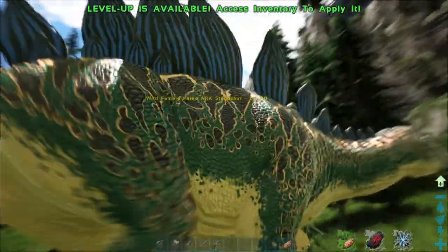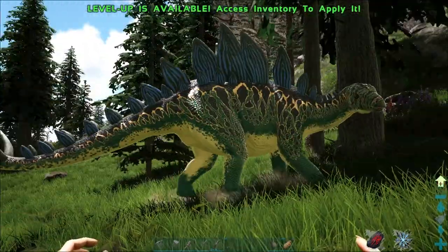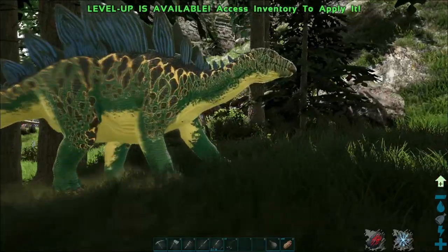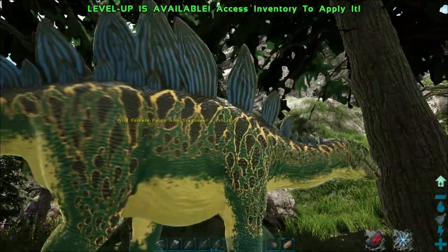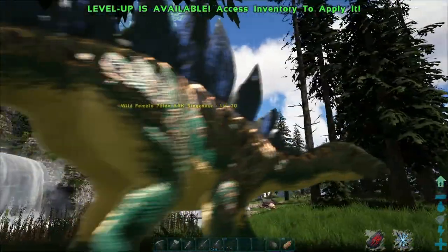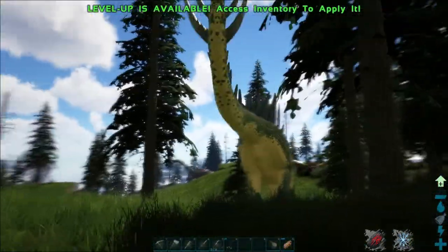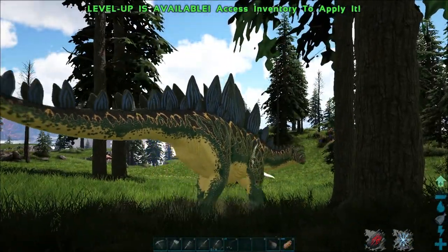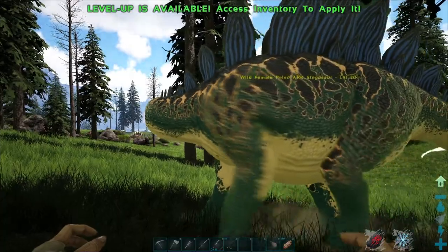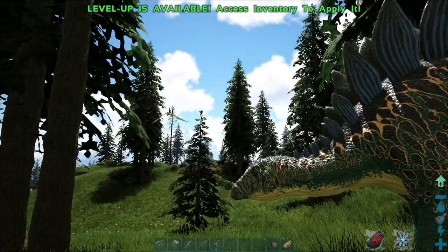Maybe I'll just go with one of these guys. Stegosaurus — as you can see, this is a modded one, it didn't have the solid coloration that the other one does. This is a post-TLC Stego though. One thing to note: the real-life Stegosaurus did not have six spines on the tip of its tail, it only had four. I think the plates on its back are a little off too.